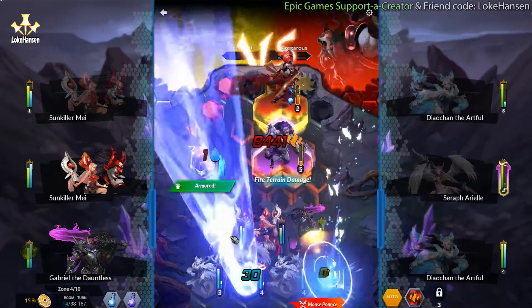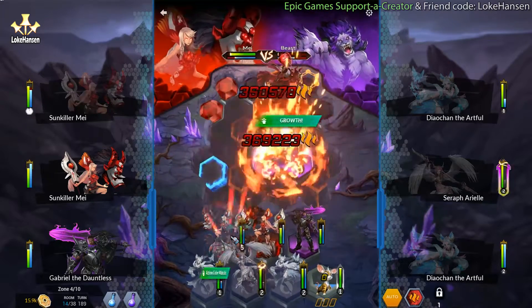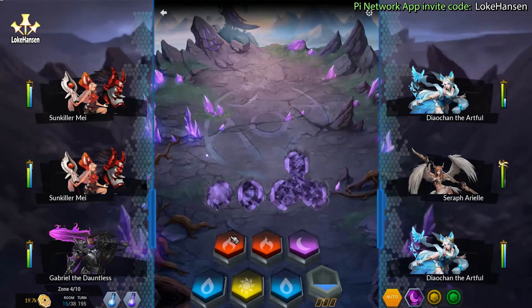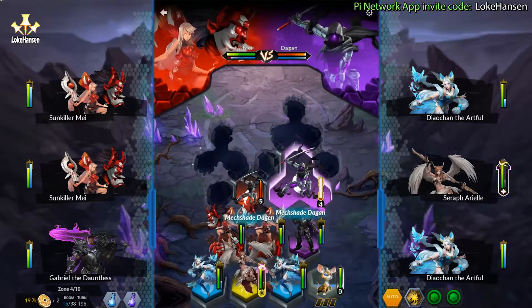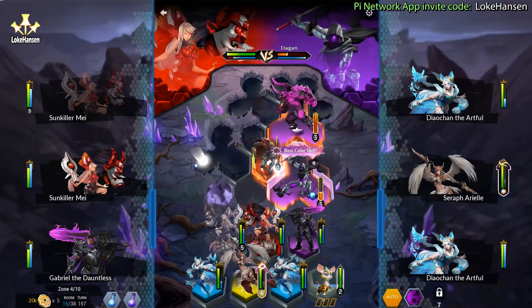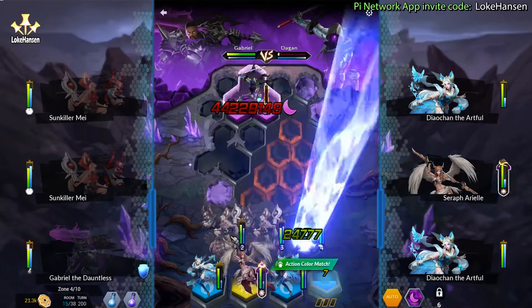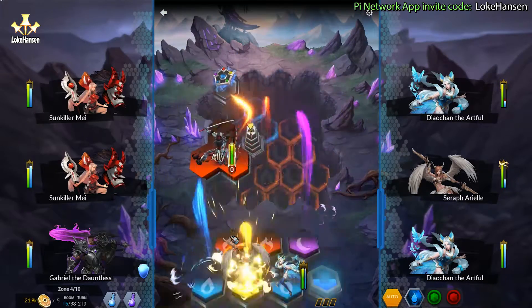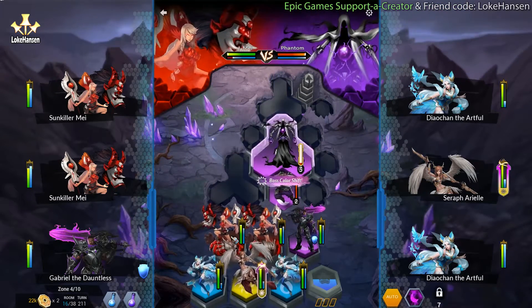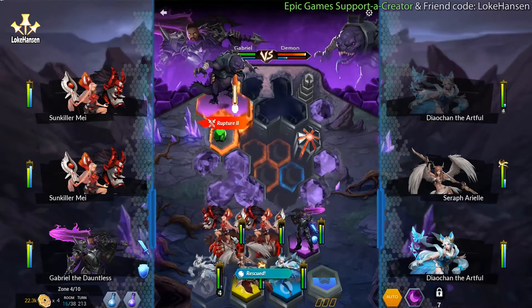So far it's pretty tank and spank, not really feeling the difficulty. I'm at 14 out of 38 rooms — not even halfway there. I didn't notice before, but it says zone 4 out of 10. So apparently we have zones in here. Each time I opt to continue I load another zone, so we have 10 reward piles in total, if I'm understanding this correctly — which I expect I am.